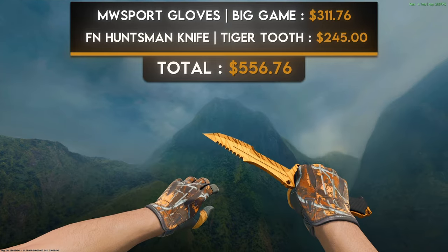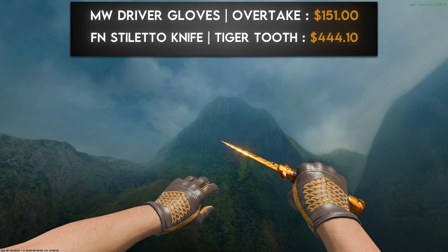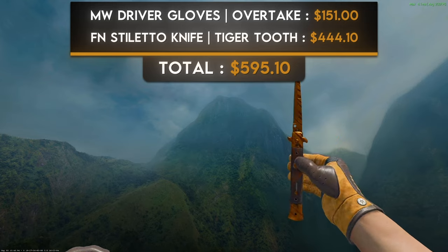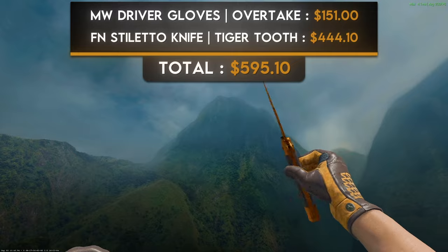The second orange combo is a pair of minimal wear Driver Gloves Overtake and a factory new Stiletto Knife Tiger Tooth. Since there aren't too many insane orange combinations, I decided to go a different route with a sleeker combo. The majority of the Overtake glove is a dark brown color that looks amazing and matches very well with the Stiletto knife's handle accent color. The browns look great together and this combo is only around $40 more expensive than the last one.